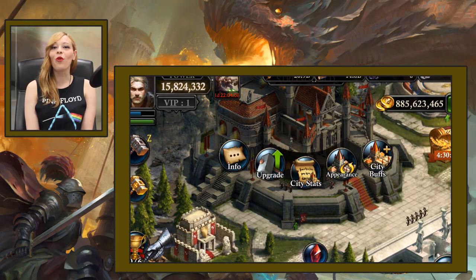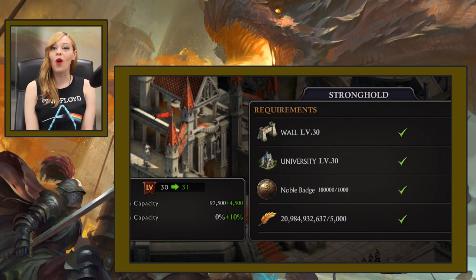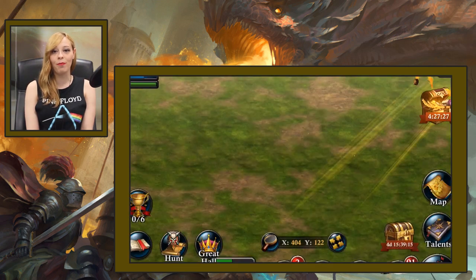The biggest change of this update is that we're finally bringing you Stronghold Level 31, which should please most of our high level players. With this also comes Troops Building Level 31. To upgrade it you're gonna need a new item called Noble Badge, which right now you can get through Lucky Draw, Special Packages, and Noble Chests that you can get from monsters and barbarians — so make sure to check it out.